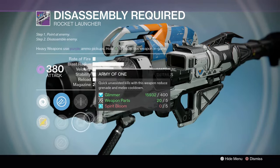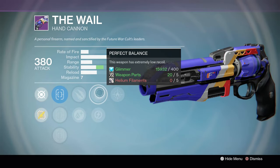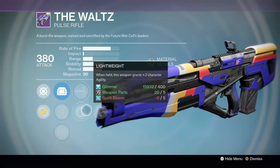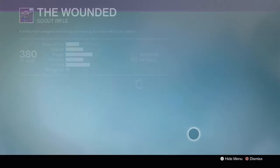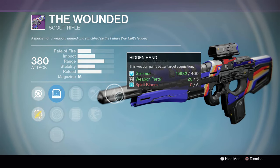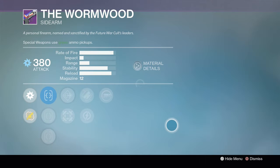Disassembly Required has Linear Compensator, Vacuum, Army of One, Snapshot, Javelin, and Grenades and Horseshoes — Javelin plus Grenades and Horseshoes gives extra velocity and proximity detonations. The Whale has Steady Hand, Quick Draw, Explosive Rounds, Lightweight, Perfect Balance, Relentless Tracker, and Firefly — pretty good but could use a little more range. The Waltz rolls with Reflex, Sure Shot, High Caliber, Lightweight, Hammer Forge, Outlaw, and Counterbalance. The Wounded scout rifle has Extended Mag, Full Auto, Small Bore, Outlaw, and Hidden Hand — Full Auto with Outlaw and Hidden Hand is really solid for PvE.